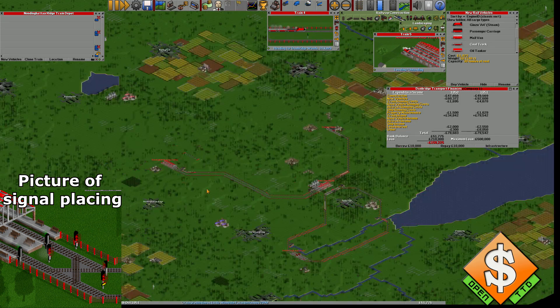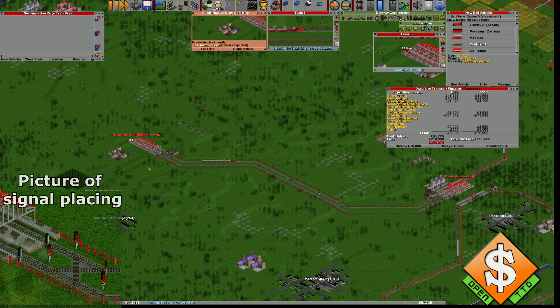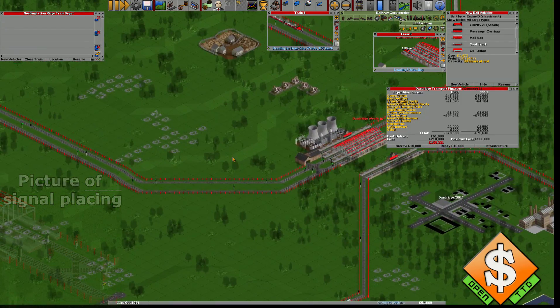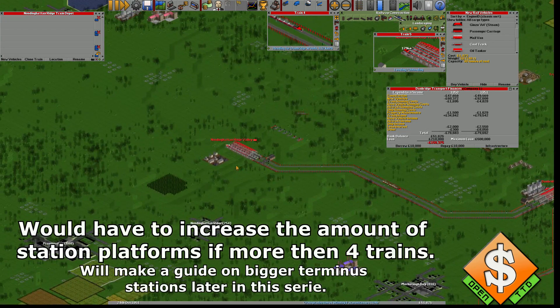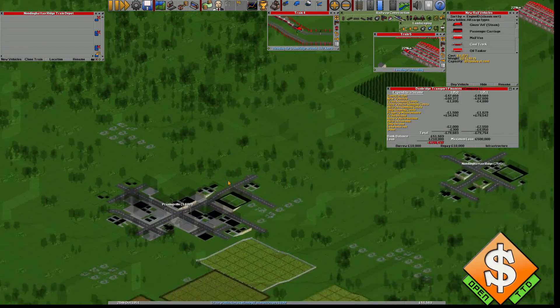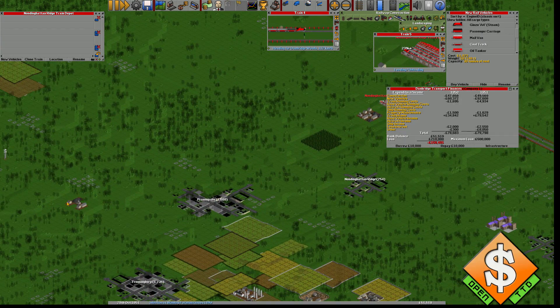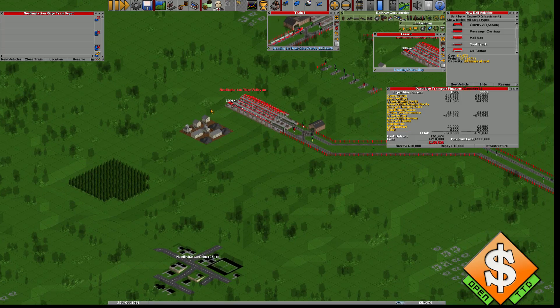This route is not optimal for supporting more than two trains at the moment, but I would be able to have at least six or seven trains on it if I were to feed this station with more coal from different mines, which I'm going to show you in the next episode — how I'm going to use this mine to feed this one with more trains and more coal.